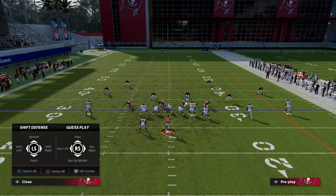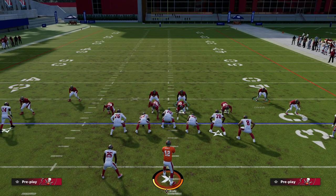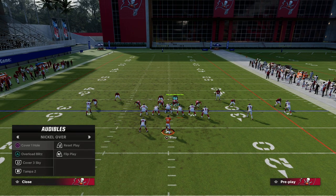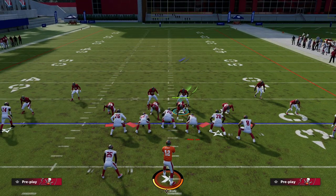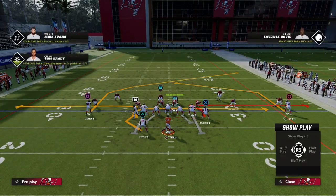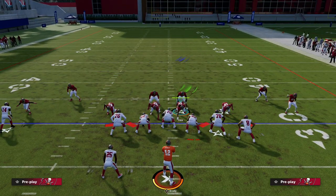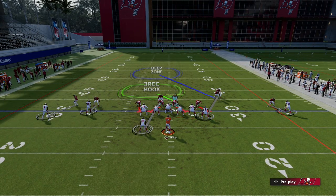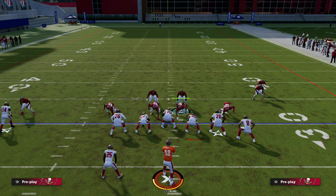Now, why would I not just come out against U-Trips base aligned? The main reason is because let's say I'm in man-to-man — Cover One Hole — if I motion, nobody moves. What I would have to do in that scenario is base align and then show blitz. You'll notice the nickel corner is going to come over anyway. The reason I don't want to base align off the snap against this formation is I would rather start in my Nickel Over alignment and react to the motion.